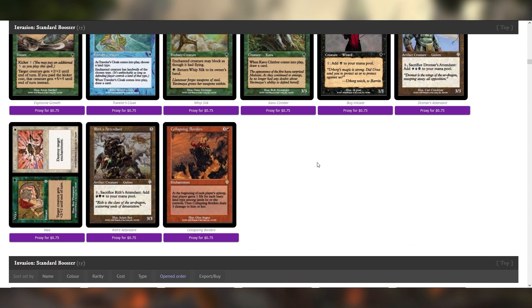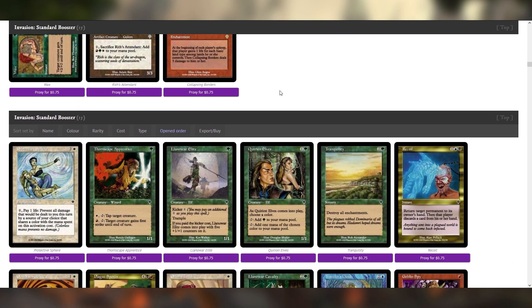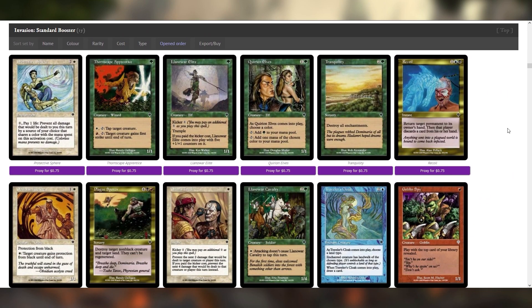Wax and Wane is fine. Collapsing Borders is fun — I love all these multicolor incentive cards. It's really going to shake up a lot of our deck construction. Oh, there's Kyrion Elves — one of the unfortunate casualties of our ban list. Llanowar Elite has some legs. A nine mana 6/6 isn't ideal, but because you can play it as a one mana 1/1, if we play an Aura deck again, this will probably go in.